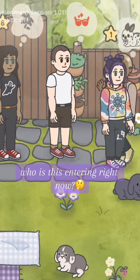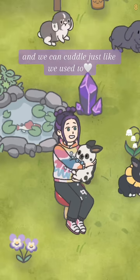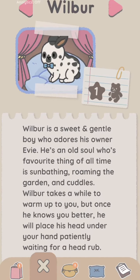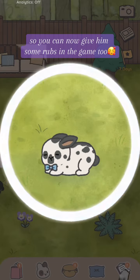Who is this entering right now? It's a mini me. Then you match me up with my handsome boy Wilbur and we can cuddle just like we used to. Wilbur has a little bio that I wrote that tells you what he was like in real life. Wilbur loved having his head rubbed, so you can now give him some rubs in the game too.